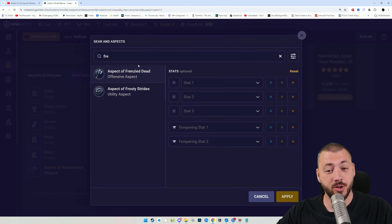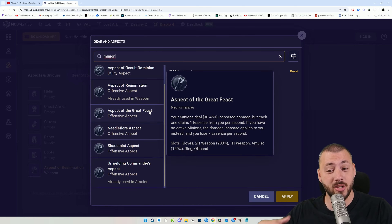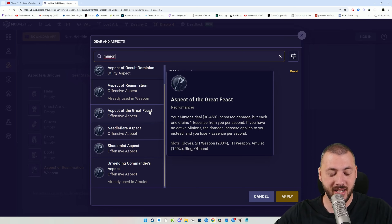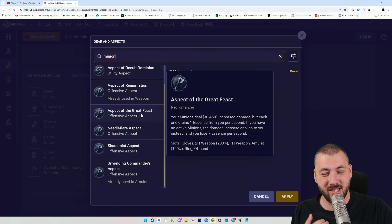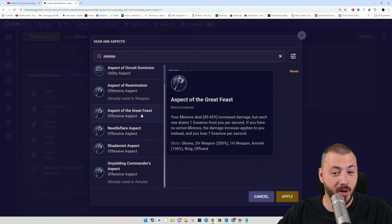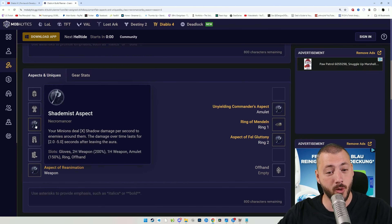If you don't have the gear, you could put on Frenzy Den temporarily. But two aspects are more interesting. The Aspect of the Great Feast has our minions deal increased damage but each one drains an Essence from you per second — you end up with zero Essence and can't play Blight. Since Blight is already 20% more damage, that's half of what Great Feast does. I'd rather have Blight and Reanimation on my weapon over Great Feast sucking out all my Essence, forcing me to either counterbalance it or not play Blight at all and miss Lucky Hit for cooldown reduction. So I don't like the Great Feast. We could play Shade Mist aspect and truly see how much more damage we get with all the minion multipliers — is it worth playing Shade Mist as a constant insane damage source?